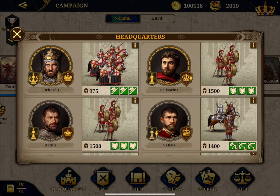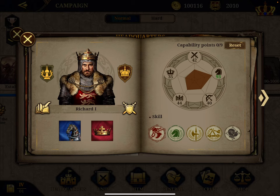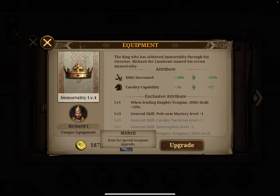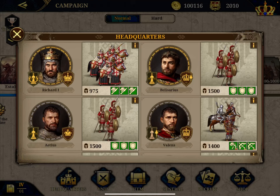You see that he starts with 50 cavalry. But if you go into my headquarter, first you see he has the 3 Knights Templar, which are the best units in the game. And then his 50 becomes already 93. He has an Isian horse, a unique equipment — the Immortality — which he can enhance over time with his Mithril. You get the general skill Polar Mastery plus one, and the next point goes to the cavalry technician. He's already level 5. So he's really the best starting point.